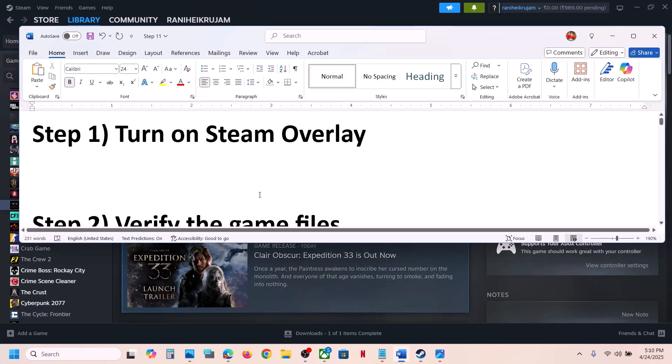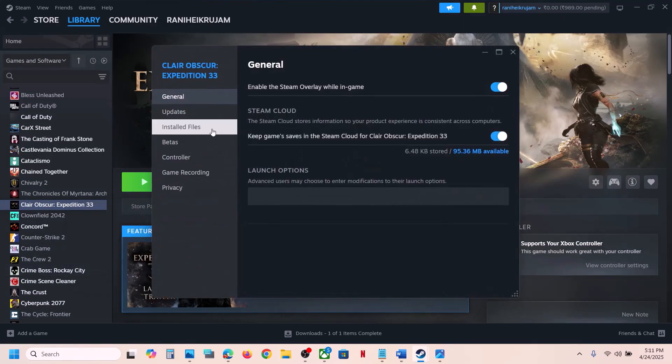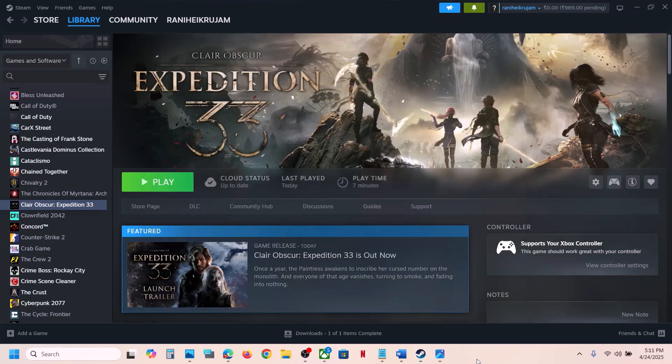The next step is to verify the game files. This is important — right-click on the game, select Properties, go to the Installed Files tab, and click on Verify integrity of game files. After the verification is complete, launch the game and check.